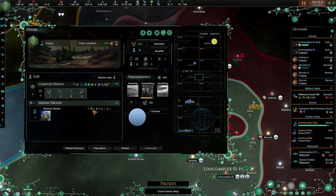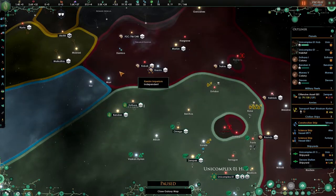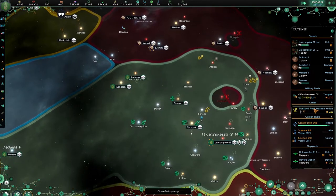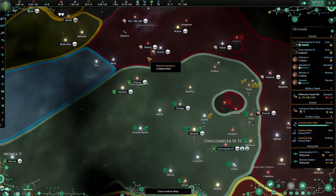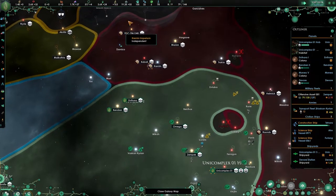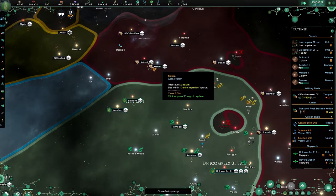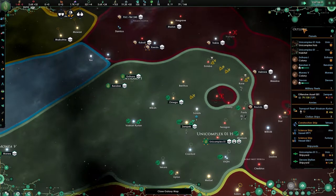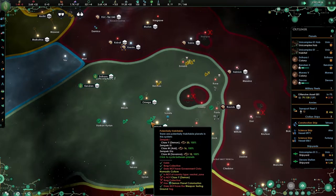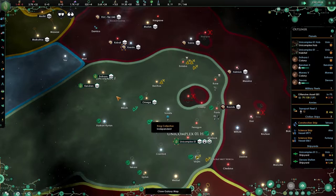Build me energy. Give me energy — thank you very much, that will definitely help out my economy. I'm going to keep transport fleets in the Unicomplex for now because we'll be needing bionutrition and we don't have them. How have you all been doing? I hope you've been doing great, and I'm looking forward to the next few episodes.